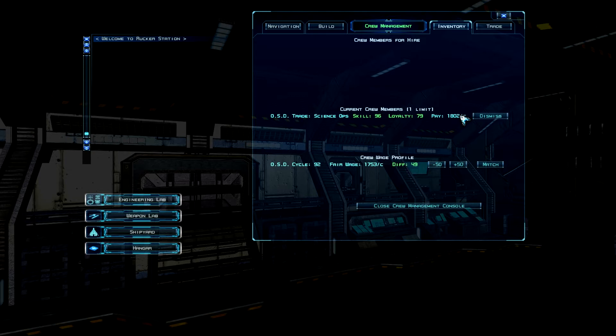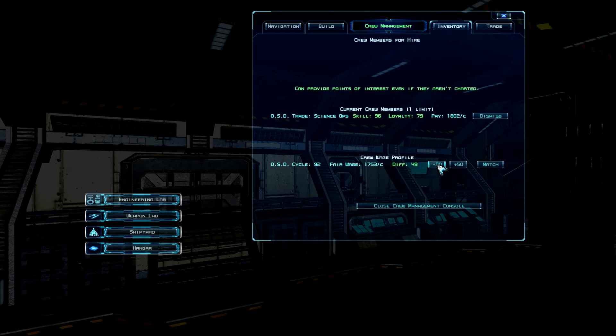One thing you have to be aware of is that you have to open the crew management console fairly often, because they demand more and more wage. You can decide how much wage they get, but if they don't get enough they might leave you. So make sure to go back to the crew management console sometimes to adjust your pay, otherwise you might lose your officer.